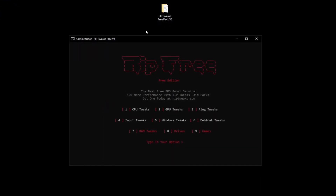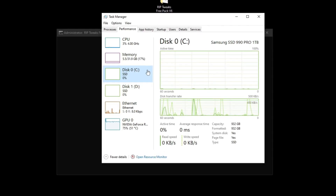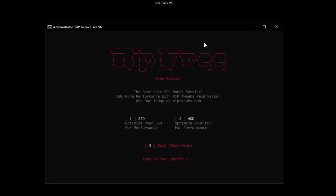We can go back now and go to the drive tweaks — check if your C drive has an SSD or hard drive. I have an SSD so I'm going to pick the SSD option and go back.